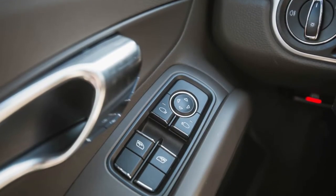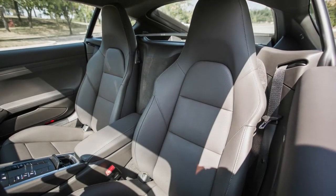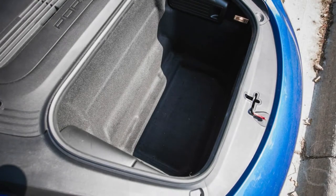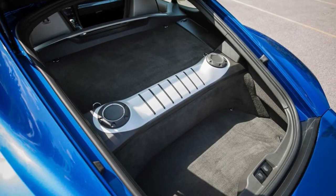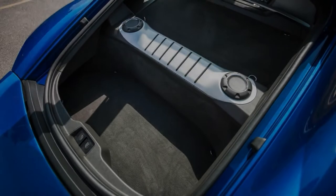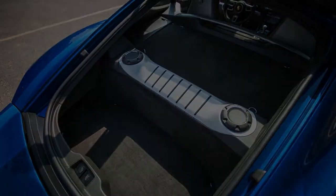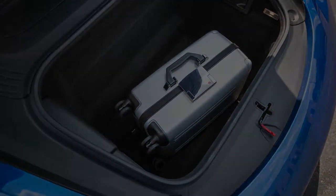What we like: we like practically everything about the Cayman S and its kin — there's a reason they've become pillars of our 10 Best Cars list. The suspension begs to be pushed through a corner, there's superb mid-engine balance and communication at the limit, and the ride is reasonable in practically every circumstance. With 15 cubic feet of cargo space split between the front trunk and the hatchback area, the Cayman is more capable than most sports cars for both everyday driving and long road trips.